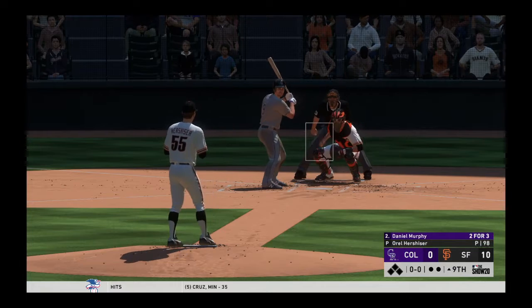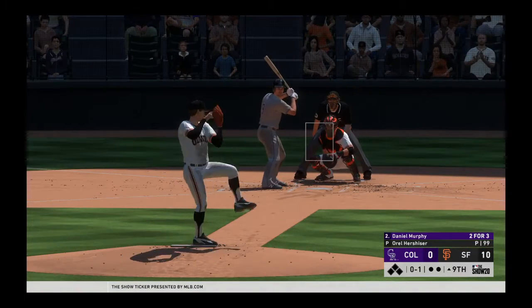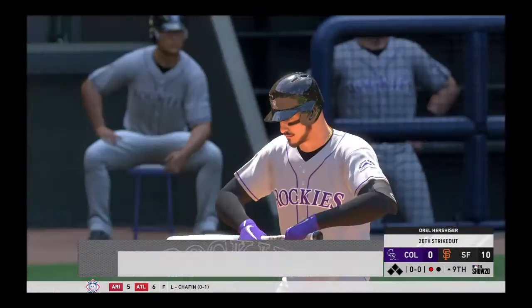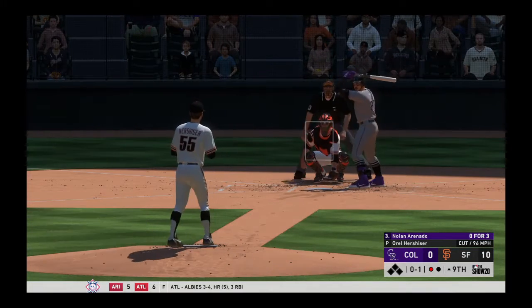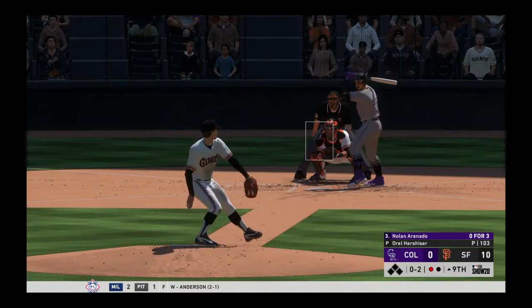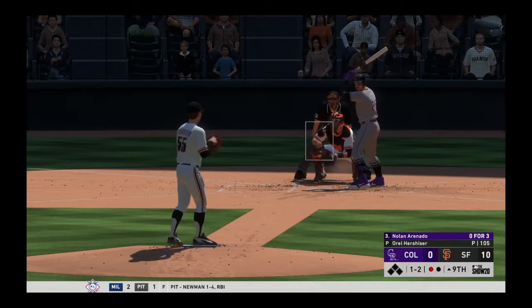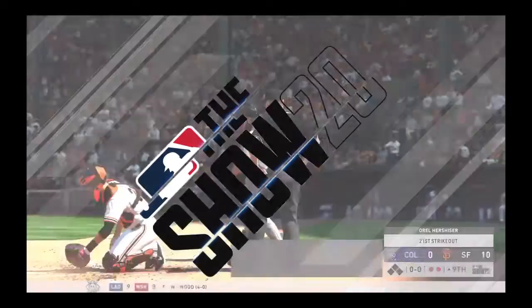Daniel Murphy steps in now, starting things for his side in the ninth as they face the improbable odds of trying to come back. Not a lot of hope for them at this point — these guys know these at-bats still count, at least for their own stats. You can't mail in your chances as a professional. He's still looking really solid here in the ninth, and I'm sure that big lead has helped him pitch free and easy. But to me, it still looks like he's approaching it like it's a close game. Got him to miss the breaking ball — Daniel Murphy is retired to kick off the ninth.